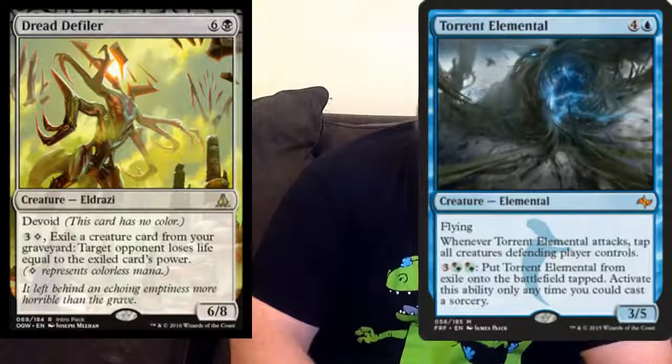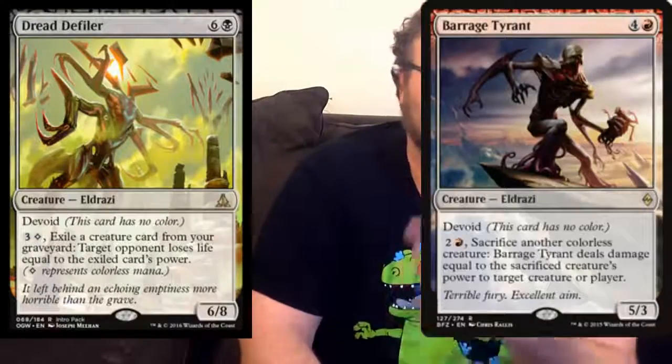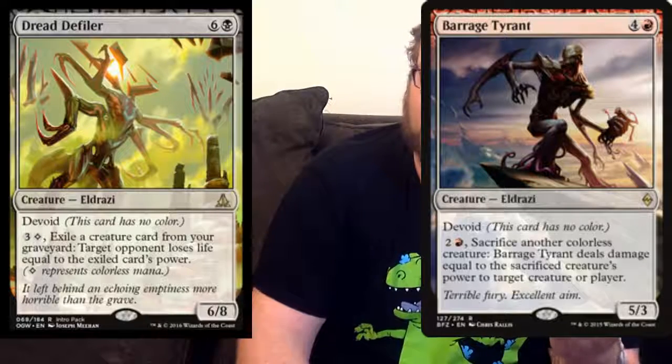The last card I want to talk about is Dread Defiler. Dread Defiler is super interesting to me. I saved him for last because I like him more than a lot of the other Eldrazi that were spoiled today. I'm just not sure that he's quite there for Standard — limited bomb. I think this is the last time I'll have to say that. He costs an awful lot of mana for what he does, and he costs so much mana to use his ability. I do like the fact that you could pitch an Ulamog somehow and end up dealing 10 to them. This works with Torn Elemental pretty hilariously. But Barrage Tyrant didn't see play at all, and Barrage Tyrant is arguably a better card than this.